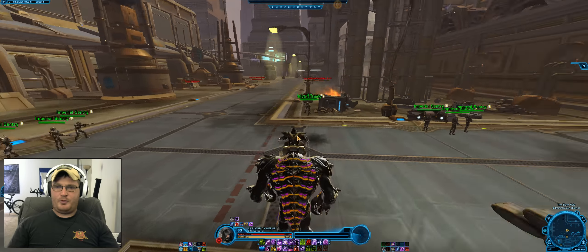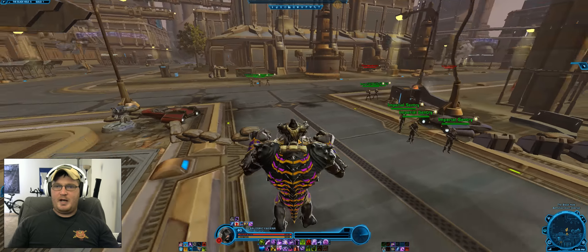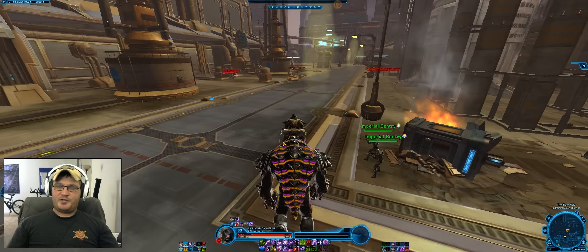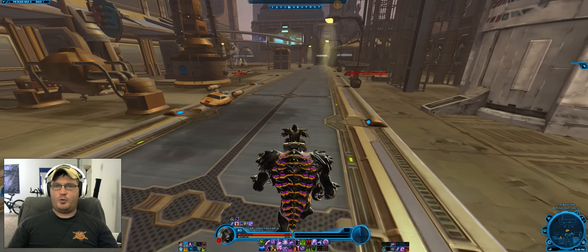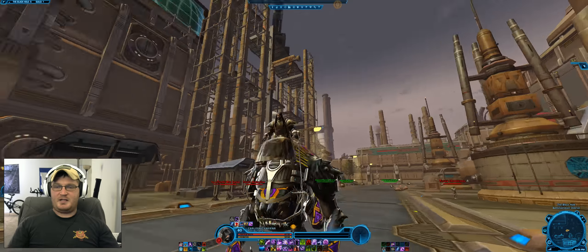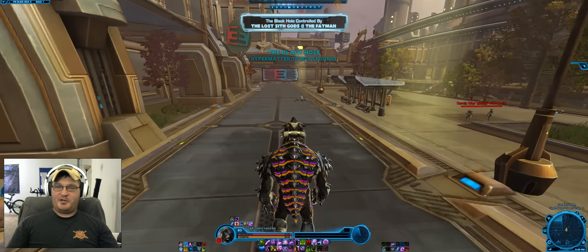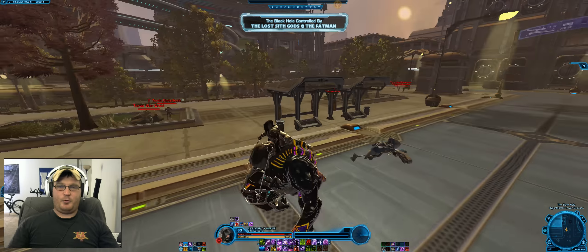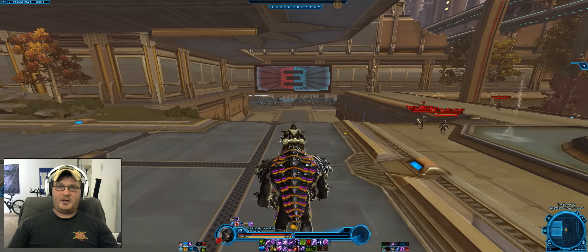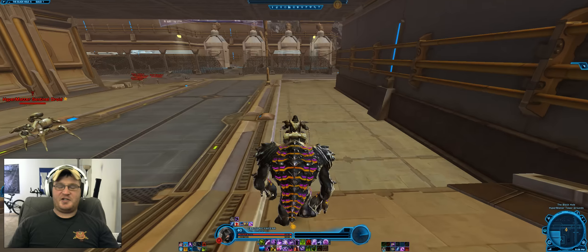I'm gonna rehash this old video I did on how to farm around about 300,000 credits in an hour. As you can see, I am in the Black Hole — this is where the Imperial side starts out. We're making our way to the Republic side where you do the daily missions. You can see my lovely Season 1 PvP Rancor — can't say I'm the biggest fan of the colors, but it is by far unique compared to the other Rancors.